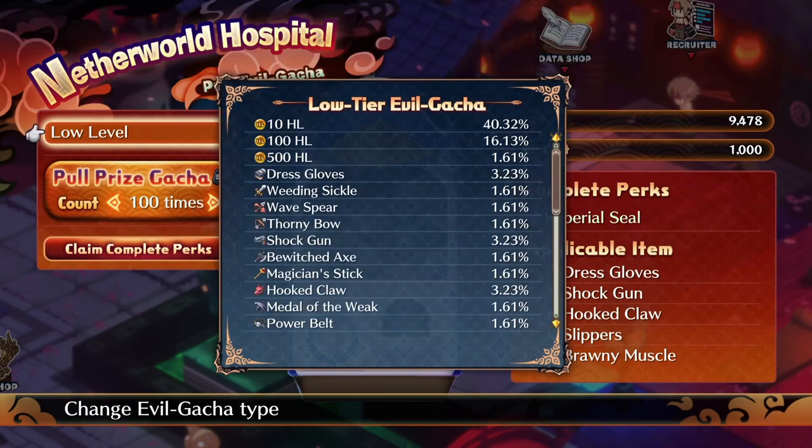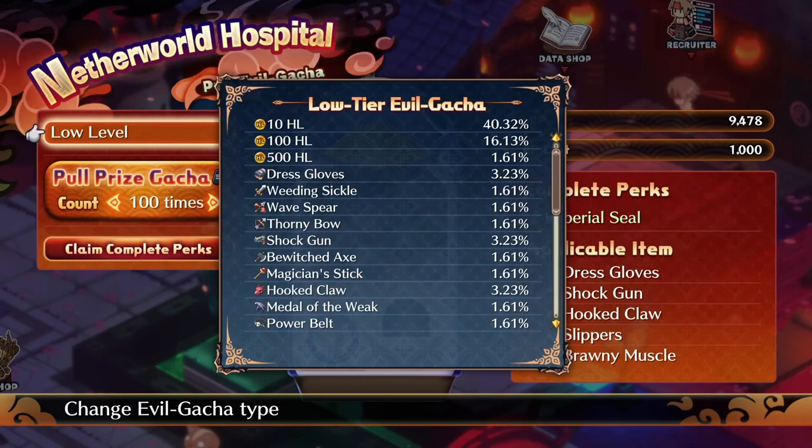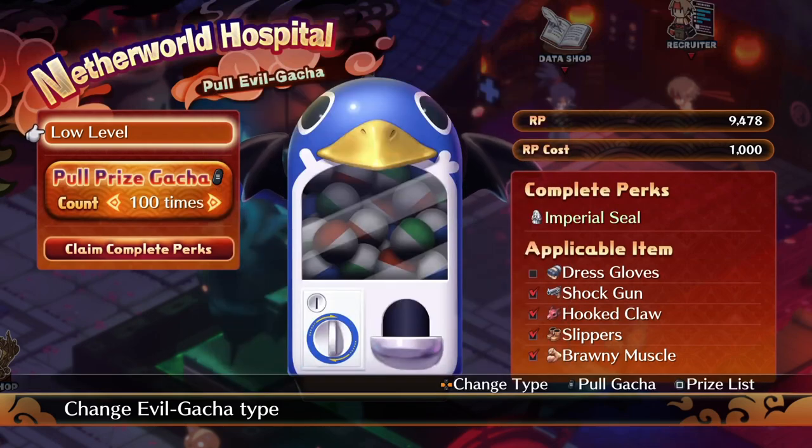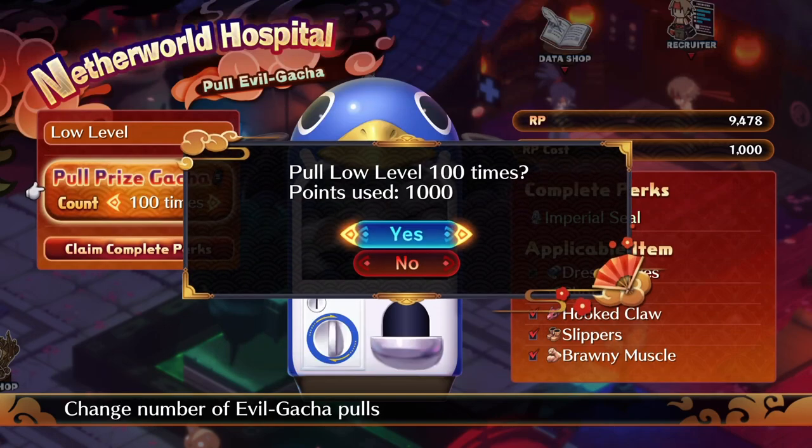The benefits to this are many. Not only can you get a good amount of HL, you can get tons of items, you can get evilties, all kinds of things. Then you can sell all these and just make HL, which is super awesome. It's a good and easy way to do it — not very complicated.